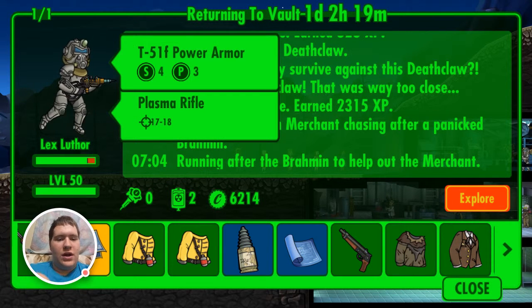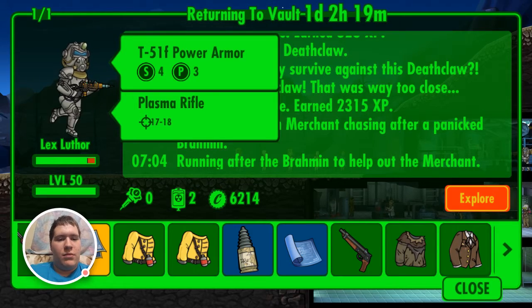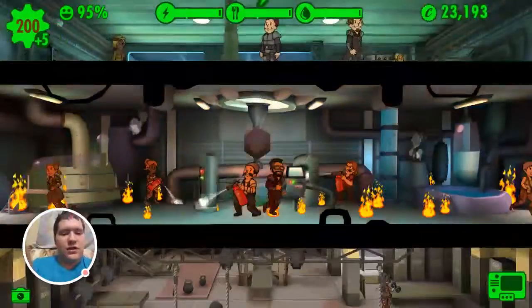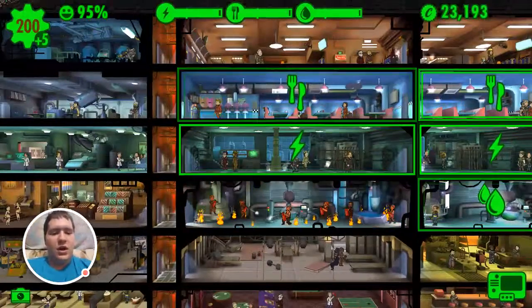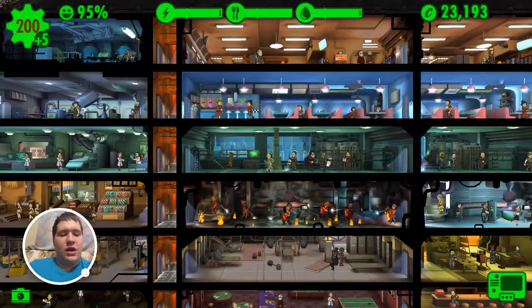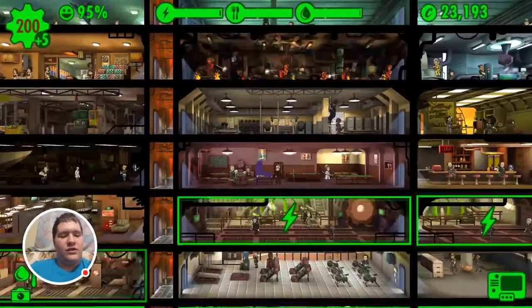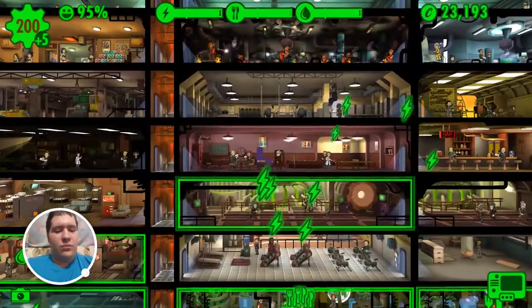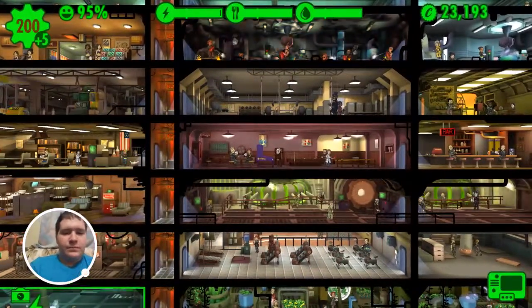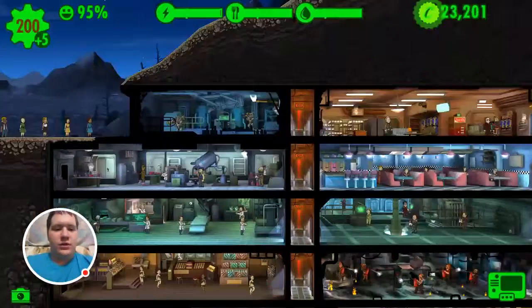He's got power armor and a really nice weapon — really awesome power armor that works great, it helps their defense. Here's actually a natural disaster that I was talking about. These happen a lot in survival mode for Fallout Shelter, and if any of your dwellers die you can't revive them — which you can revive them in regular mode.